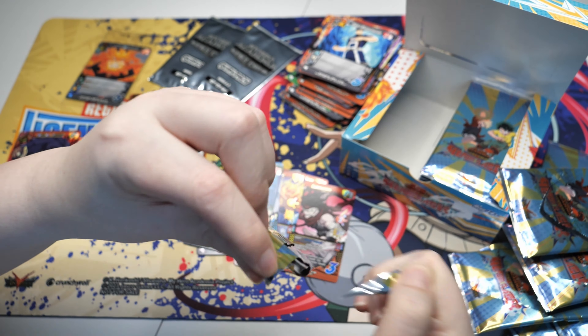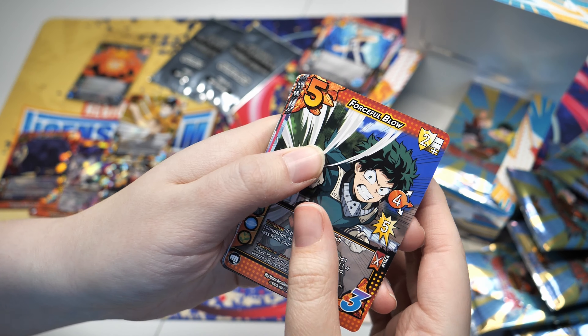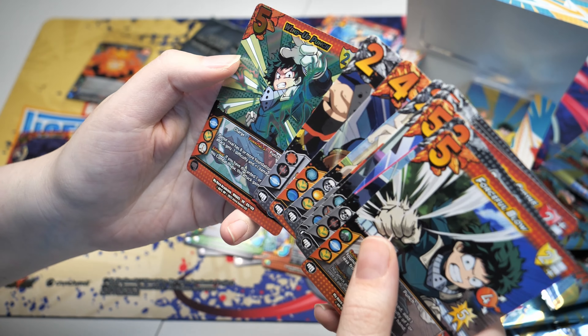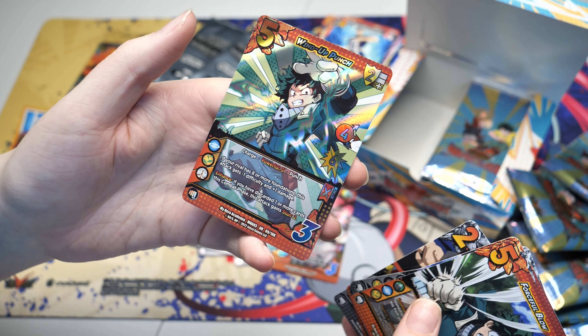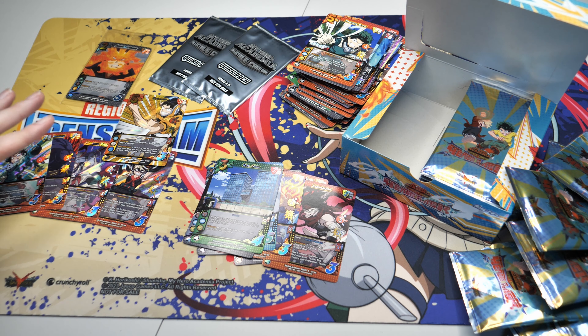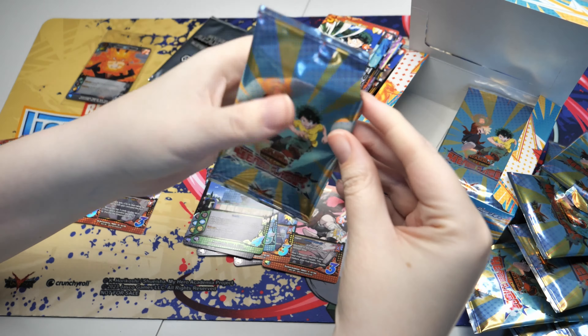Pack 12 and the last pack of the first side of the box. Would be nice to maybe get another XR or something in this. It is a Wind-Up Punch UR for Deku. First half of the box: we're at four URs and one XR. Let's see how the second half fares.